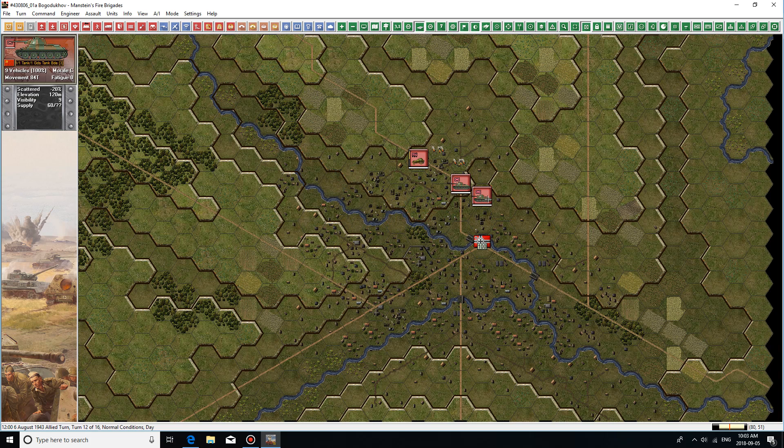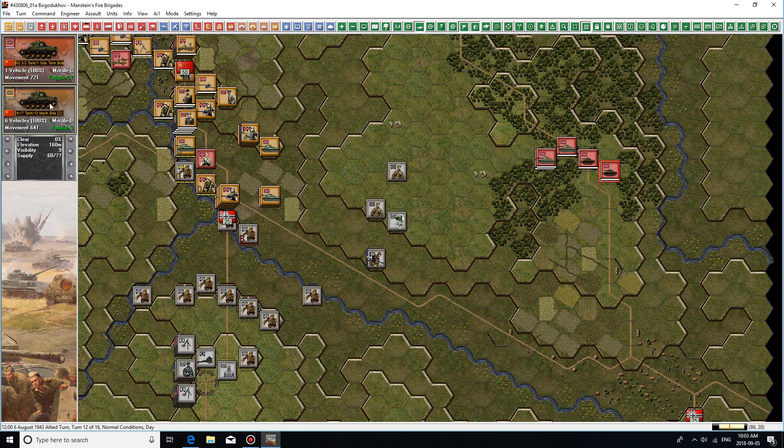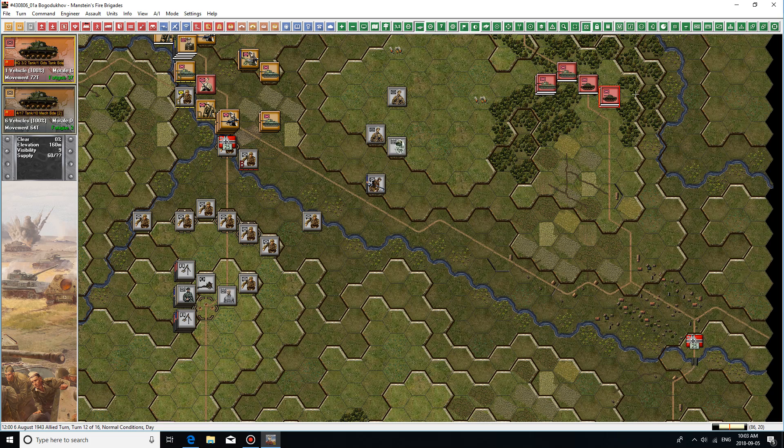Let's see if we can't just take this objective hex. Not going to let me — not this turn. I guess we're moving through a city so it's a lot slower, even in travel mode. Very strange to me that I can't move any further there. Well, I can't do that this turn.